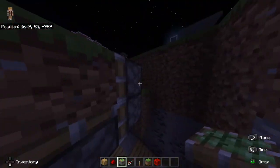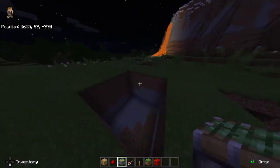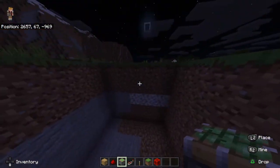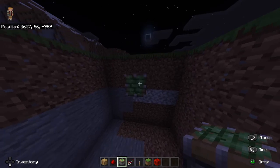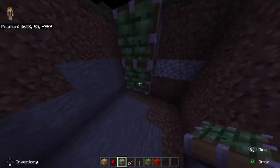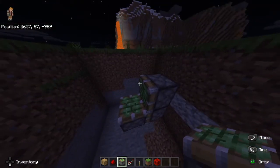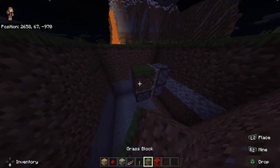Hello guys, I am making a bunker — this is a requested video. What you want to do here is go down one, two blocks, build your piston over here, build a piston like that, build a piston like that also. You might want to pause the video because it might get a little bit fast. You got a draft block.